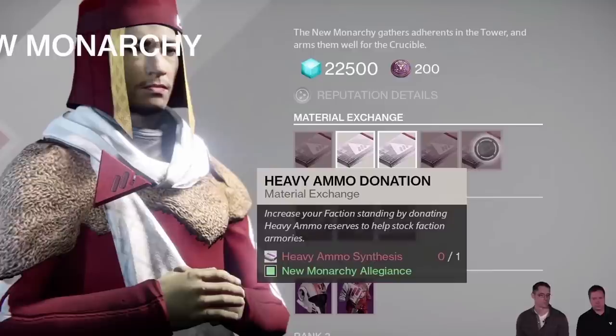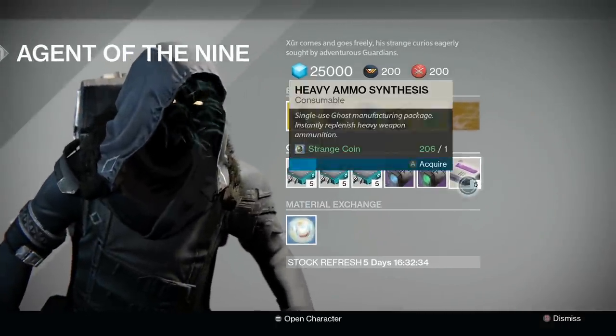With that said, which is the best material to hoard? The answer is heavy synth, as it only requires 1 per exchange, and heavy synth can easily be purchased in mass quantities via strange coins from Xur.